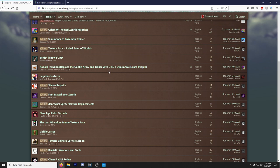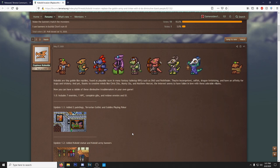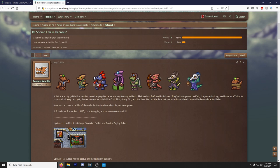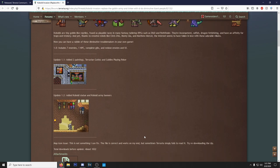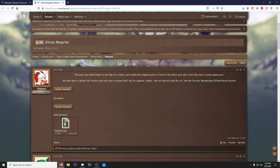This one is the Kobold Invasion, replacing the goblin army and tinker with D&D-style diminutive lizard people — kobolds. They're very cool. I just did a race video recently that featured a kobold race, and look at these sprites. I honestly might download this just to have different sprites to look at — these things are sick. The spriter did a great job and it's nice to have a change-up when you're playing Terraria.